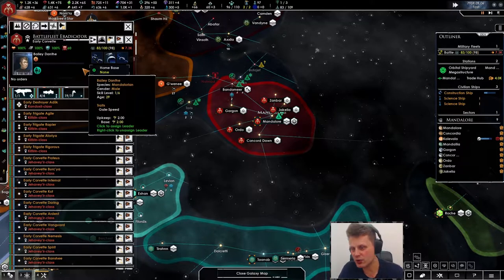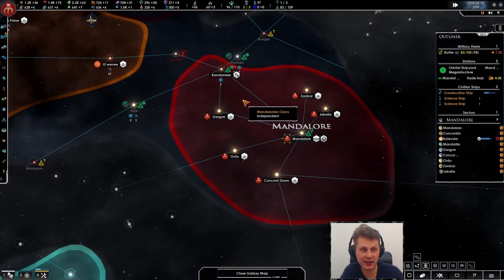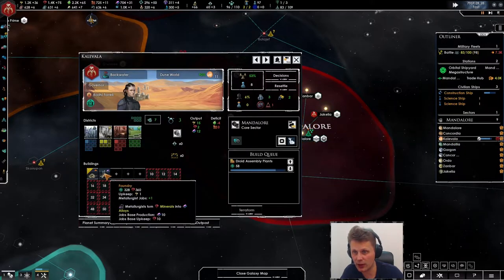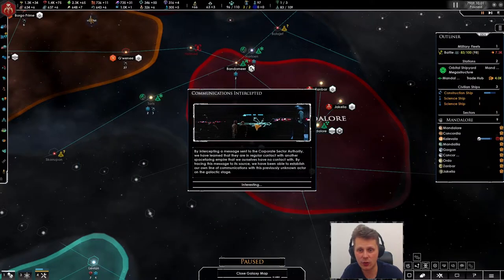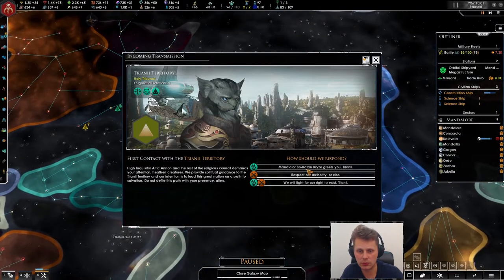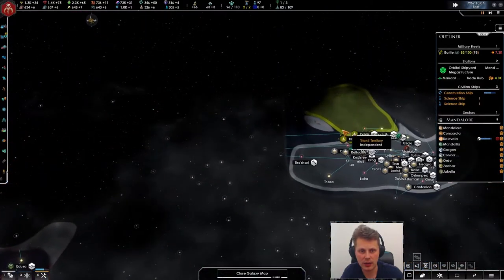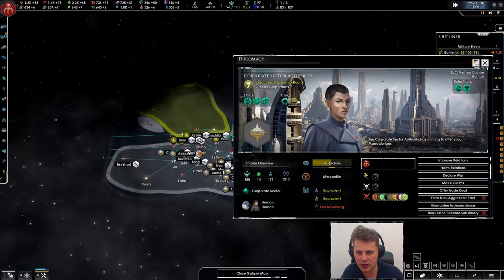I wish there was an option to drill the fleet so they do maneuvers and stuff — that would be so cool. We're building more alloys with plus 31, which is absolutely great. We have a communications intercepted with... well, they're over there. How did we intercept all of that? I think they're really strong.